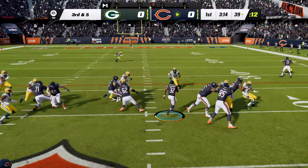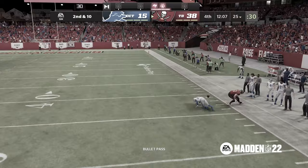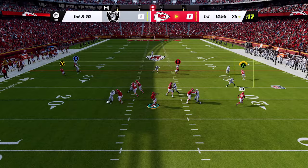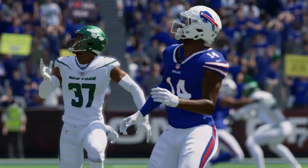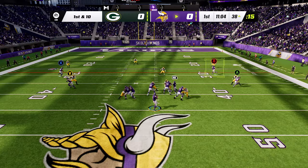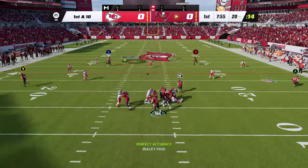We felt that in Madden 22, while you had some control over ball placement, too much of the outcome was left up to the game and not the player. With skill-based passing in Madden 23, you've got the control to put the ball exactly where you want, just like Patrick Mahomes. With this new mechanic, we're revamping our pass leading from the ground up to enable throws that you just couldn't make in the game before. With just the left thumbstick, you've got the control to put the ball exactly where you want.